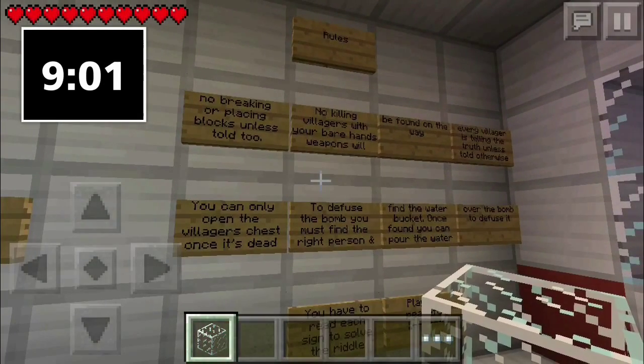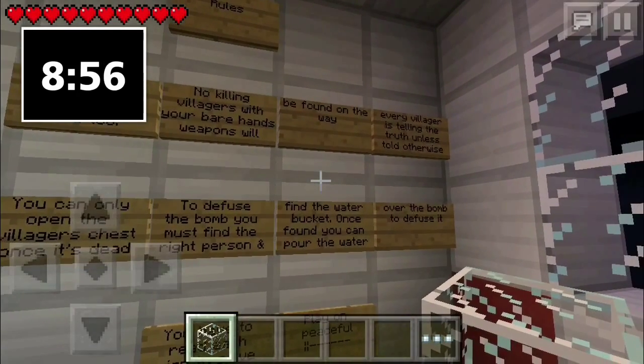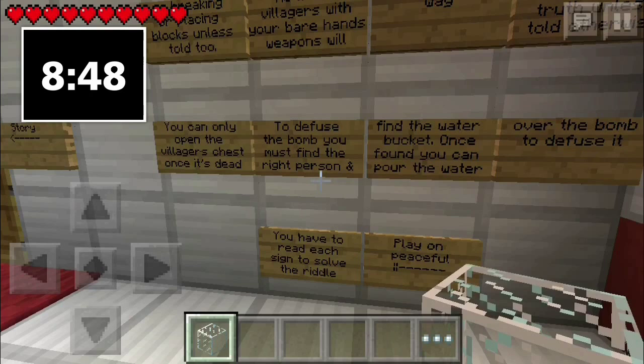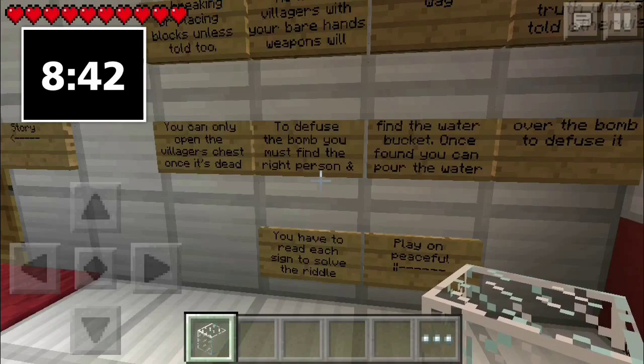Okay, rules: no breaking or placing blocks unless told to, no killing villagers with your bare hands. Weapons will be found on the way. Every villager is telling the truth unless told otherwise. You can only open a villager's chest once it's dead. You must find the right person and find the bucket of water and pour it over to diffuse the bomb.